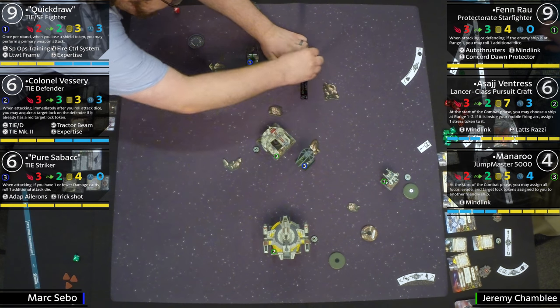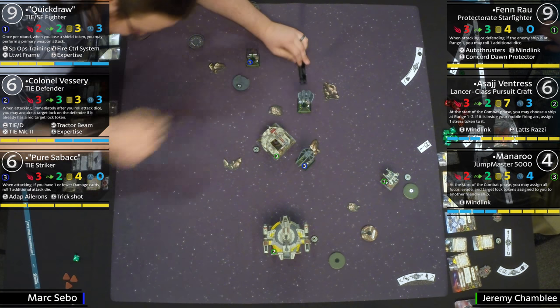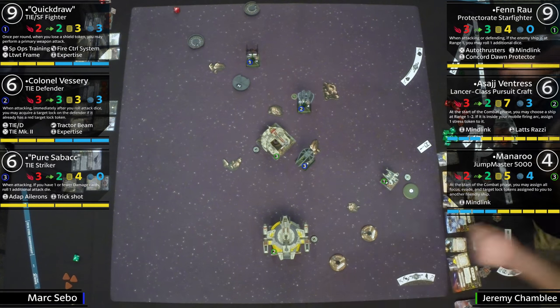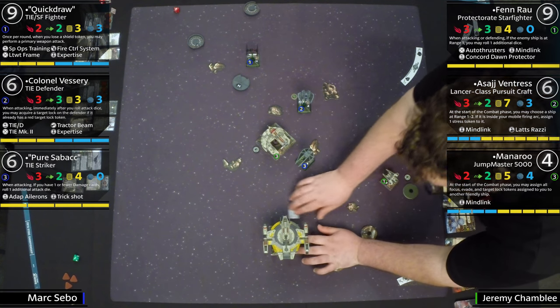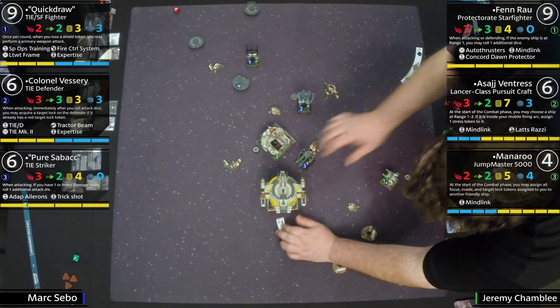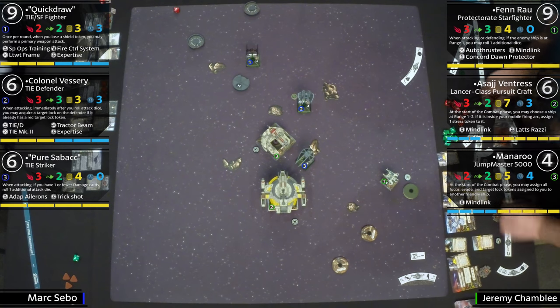That's a crazy risk, because if Fenn Rau turns towards Pure Sabacc and doesn't bump, he could just blow him up. Sabacc is also at range one of Manaroo. This is a classic X-Wing moment — they're just going after it. Pure Sabacc is in trouble. The Shadowcaster is right there. This is not good.